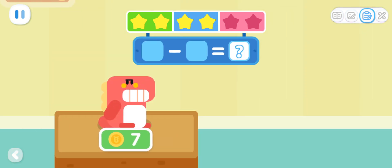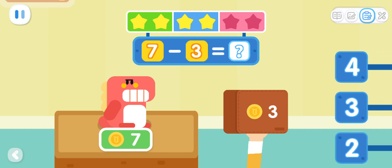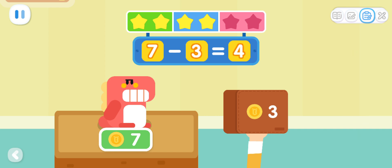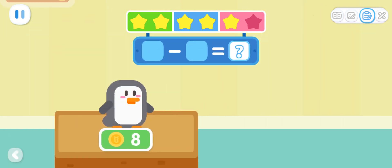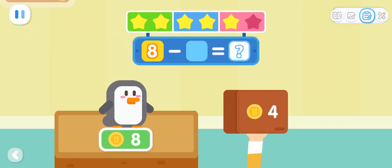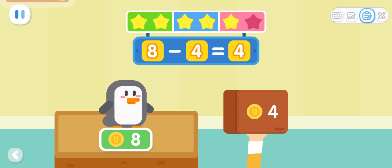This toy costs seven coins. I only have three coins. How many more coins do I still need to buy this toy? That's right — seven minus three equals four. This toy costs eight coins. I only have four coins. How many more coins do I still need? That's right — eight minus four equals four.